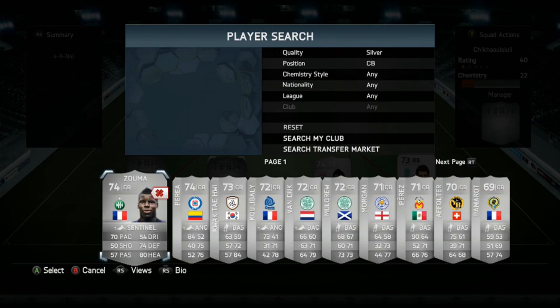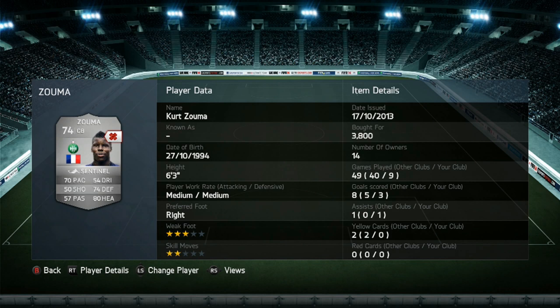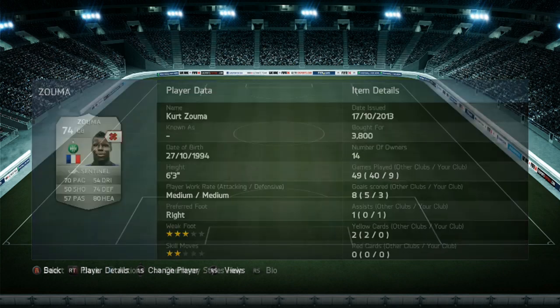The left centre back we do have is Zuma. He is injured unfortunately, but he does have 70 pace, 74 defending and 80 heading. He's got medium-medium work rates, right footed, 3-star weak foot and 2-star skill moves. Cost me 3,800 coins, which is quite expensive for a silver centre back, but he is very good. He scored me 3 goals in 9 games and got 1 assist - those 3 goals were all headers. He is an absolute danger in the air at corners: 6 foot 3, 80 heading, you can't go far wrong.